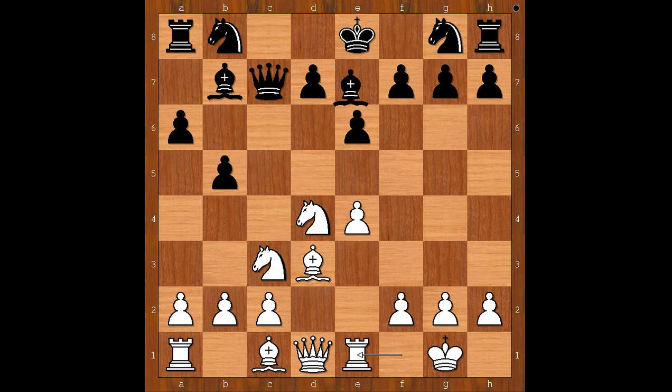Rook to e1, and now bishop to d6. Another way to go is knight to c6 or d6. Bishop to d6, threatening bishop takes pawn on h2. White to move. Perhaps the humble knight to f3 comes to mind, defending the pawn on h2.